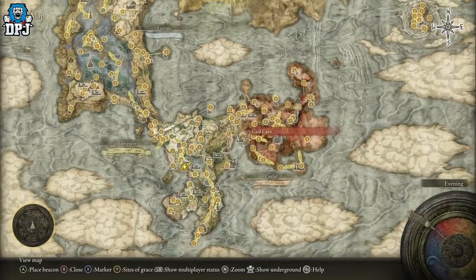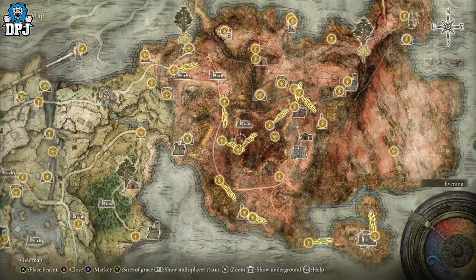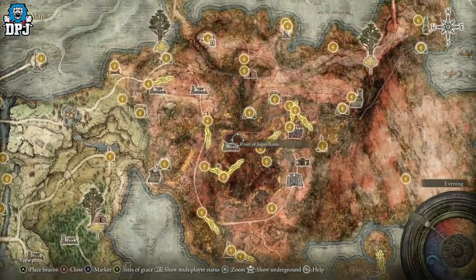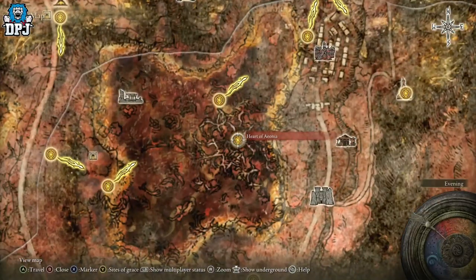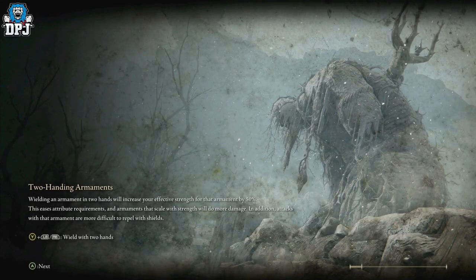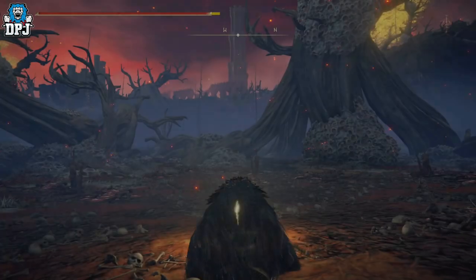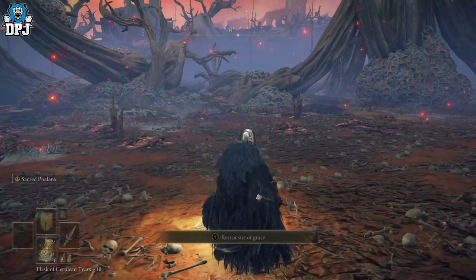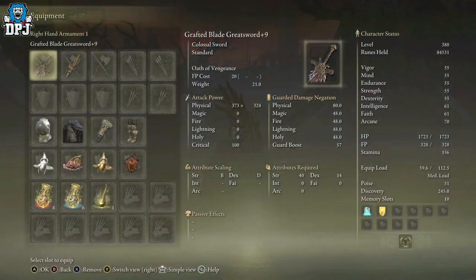If you like the look of it, here's what you need to do. Nothing special required — just come to this area right here. You want to come to the Heart of Aeonia. You can reach it via various grace points; this is Commander O'Neil's grace point. I'll show you the exact farm. There's a boss here that you need to take out — it's part of Millicent's questline.